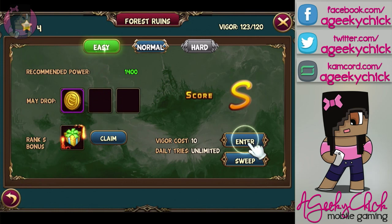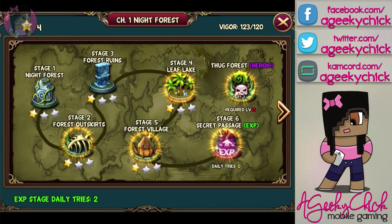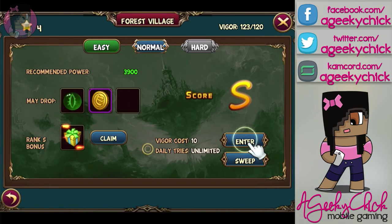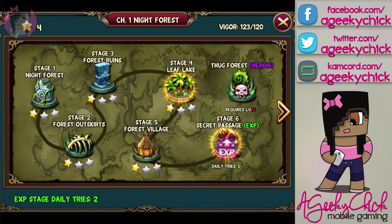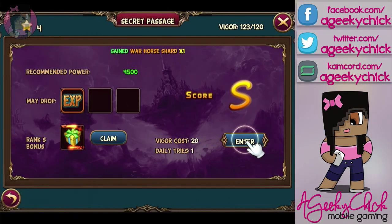Once you first complete a stage, you get a rank S bonus. I did auto attack and was still able to get rank S for each of these — I mean, it's easy mode, so what do you expect? Looks like I got a golden horse shard for that one. We want to collect all of these. That gave us another horse shard. And we're also getting gold war hard shards and a fire hammer.